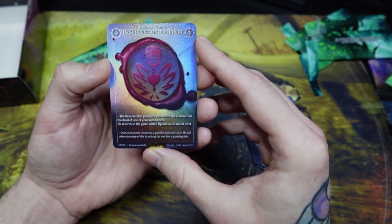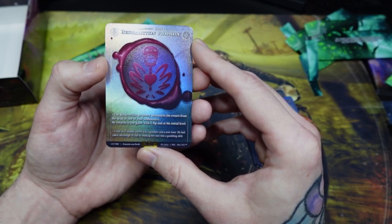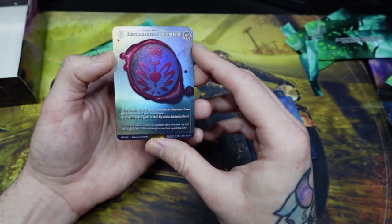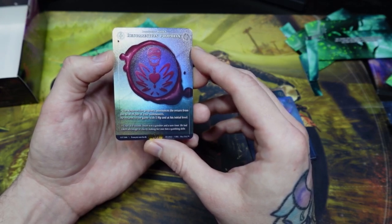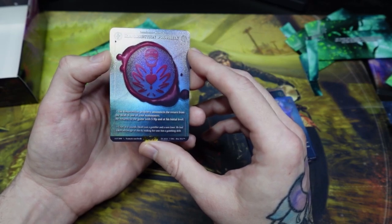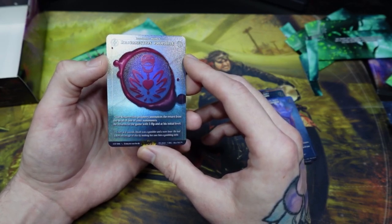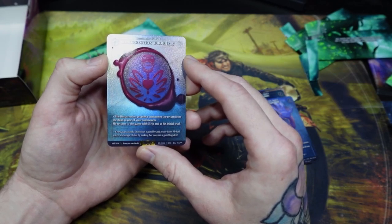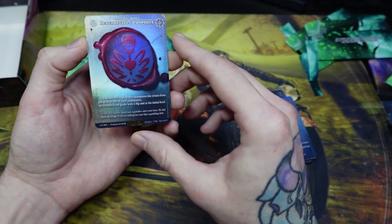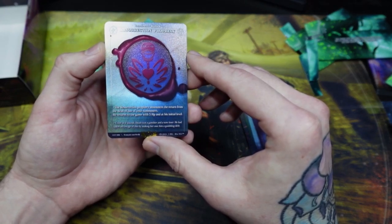Here we have Resurrection Prophecy, an imminent rank one card. This is a powerful imminent card — it returns one of your summoners back from the dead. Your summoners represent the avatars; they generate the capacity point resources you use throughout the game. They have hit points individually, and whenever you take damage you assign hit points to one of your summoners and they lose that much health. Summoners can gain hit points up to 30 and they all start at varying levels. Once they hit zero hit points, you flip them over — they've been killed. Resurrection Prophecy will bring one of them back to life with five hit points and their initial level, meaning they're back to level one.